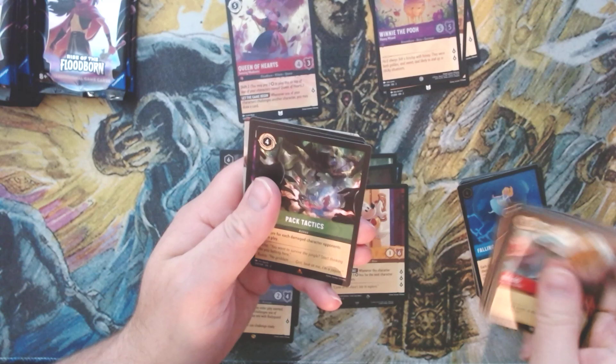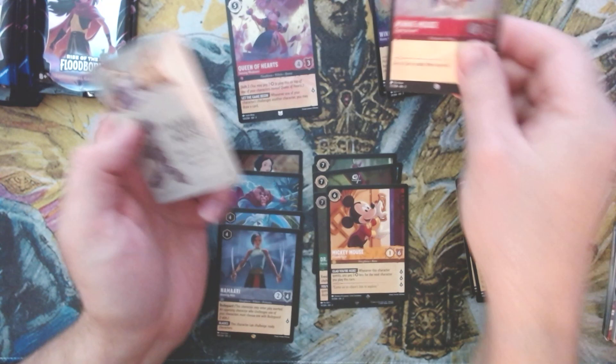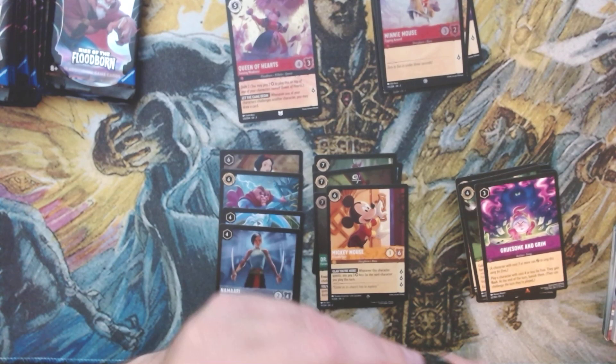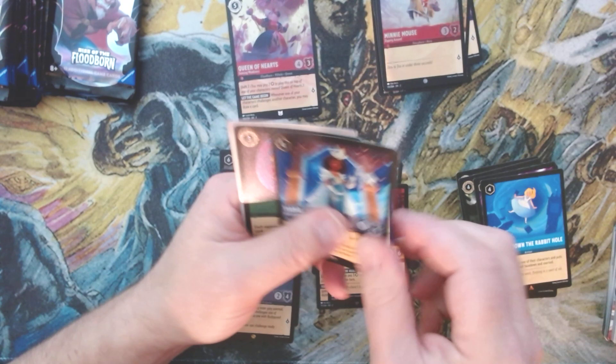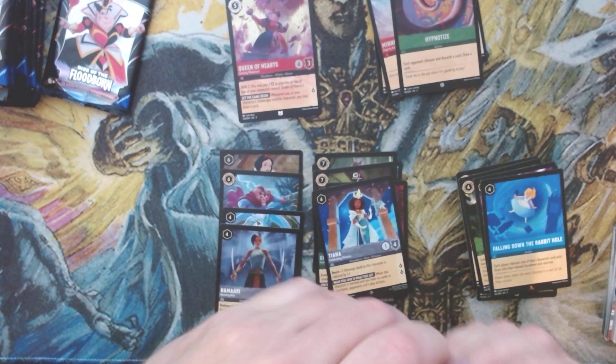We get Pack Tactics, Pack Tactics again, we got another Gruesome and Grim, and we've got a foil Minnie Mouse common — nothing to write home about out of that pack. We've had a few packs where you can write home about what was in there. We've got Falling Down the Rabbit Hole again, we've got Tiana, and we've got another foil Hypnotize — we have a playset of foil Hypnotize now!